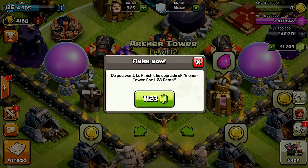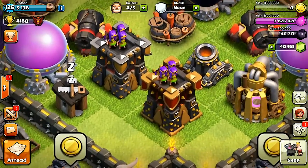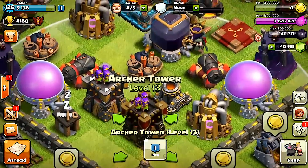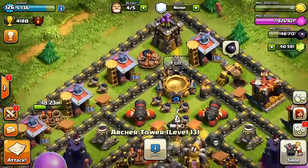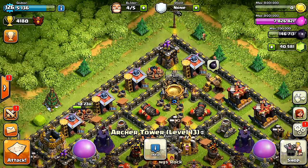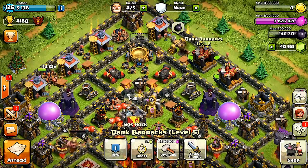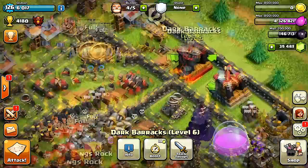Let's go ahead and get Archer Tower 13. I must say it's probably matching the Town Hall 10 look — more of a bronze-orange color — and I'm really liking that. I did notice that the archers were upgraded on the tower as well, so maybe we can go ahead and upgrade this now.